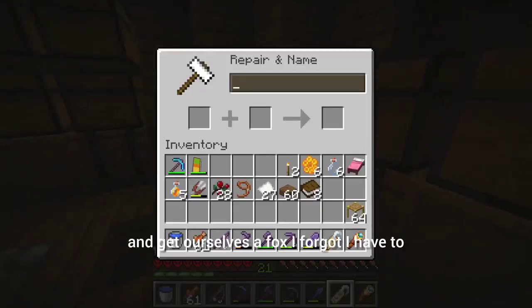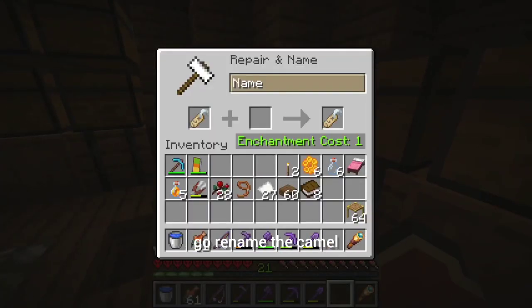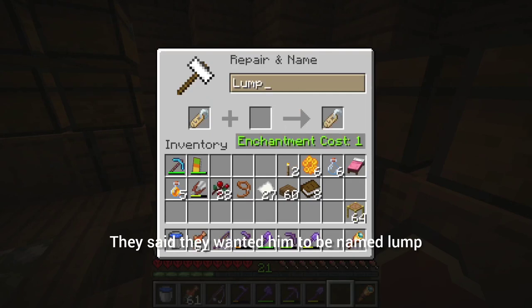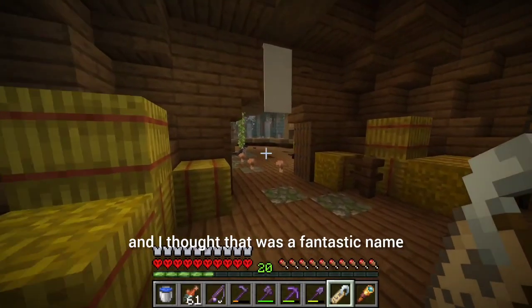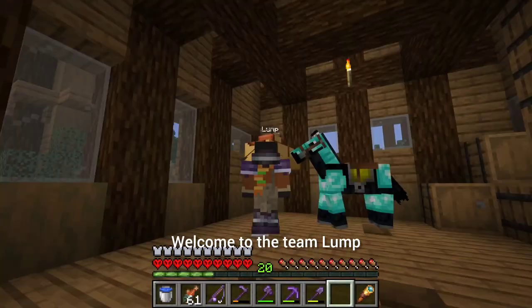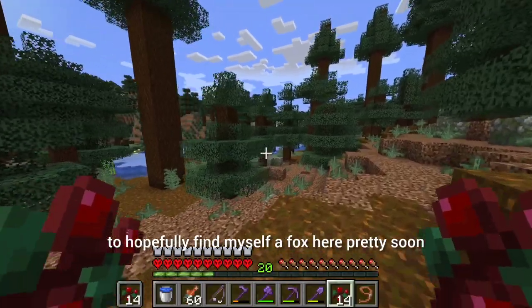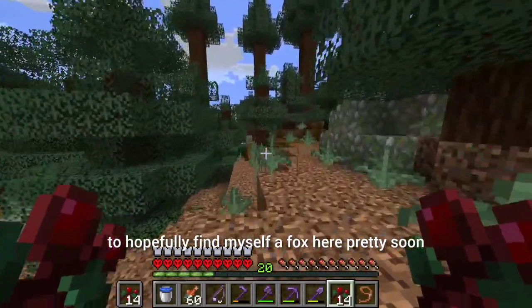Before we go get a fox, I forgot I have to go rename the camel — somebody suggested they wanted him to be named Lump, and I thought that was a fantastic name. Welcome to the team, Lump! Onwards into the forest to hopefully find myself a fox.